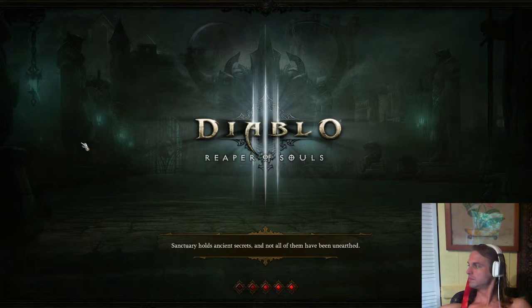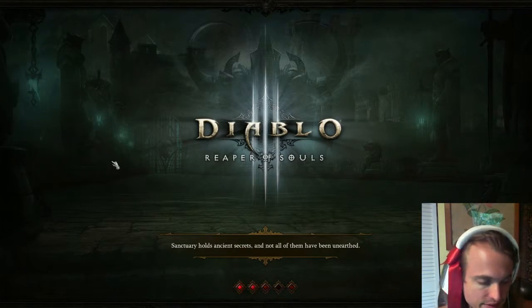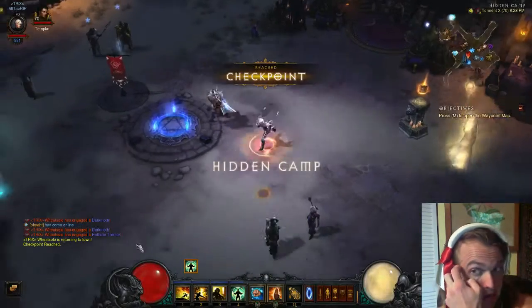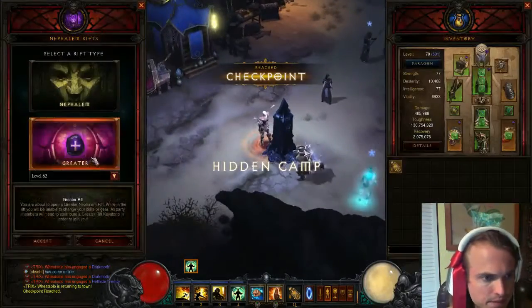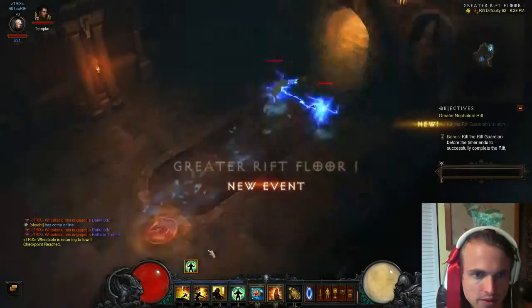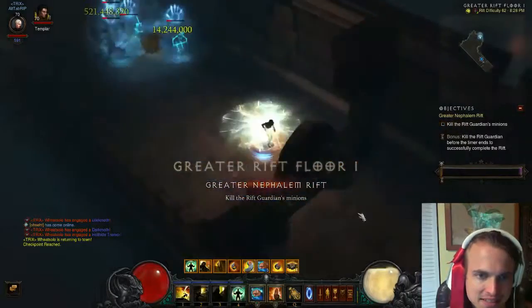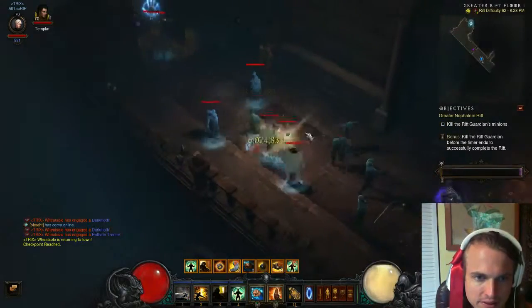Hey guys, Weed Solo here. I recently just ripped doing a GR63. I'll make a video of it, at least the rip. I was actually very ahead of the timer with only one pylon, and it's because I realized some things about this build and what to look for in a rift and what to not care about.